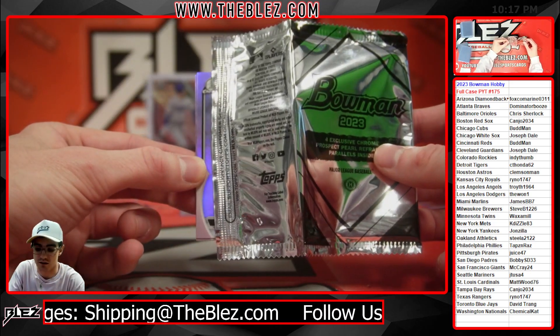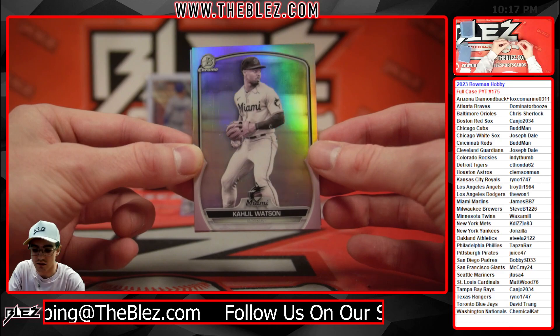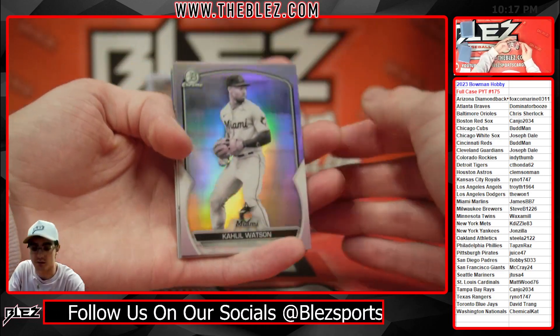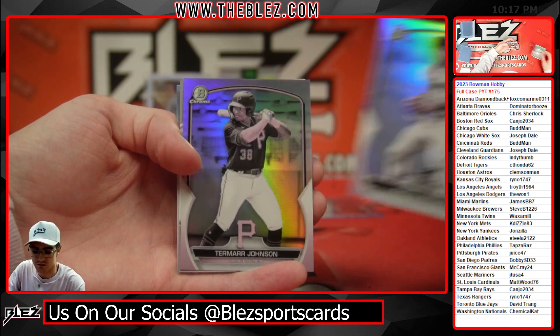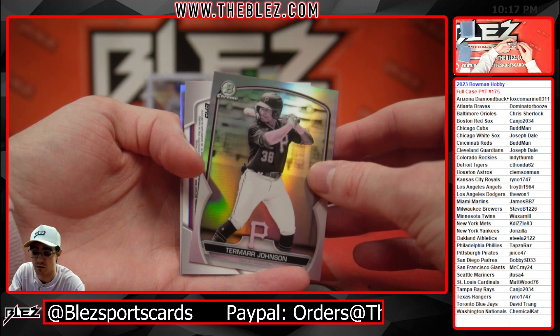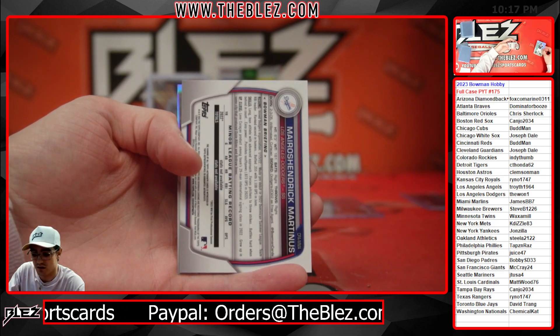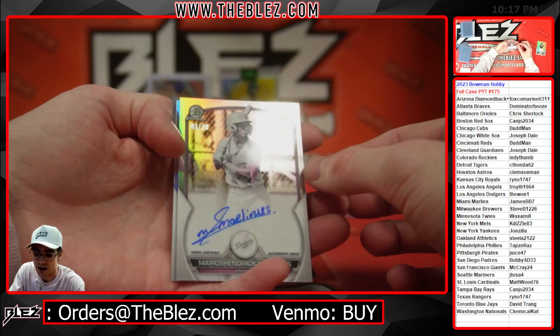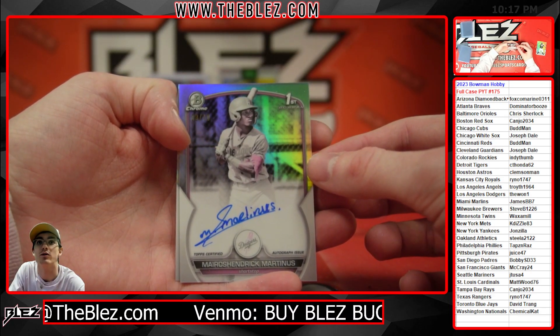Best of luck everyone. Here we go. Let's see what we got. Khalil Watson. Tamar — this card is backwards here. Look at a backwards pearl of Martinus. Wow. Out of 10. That's beauty.